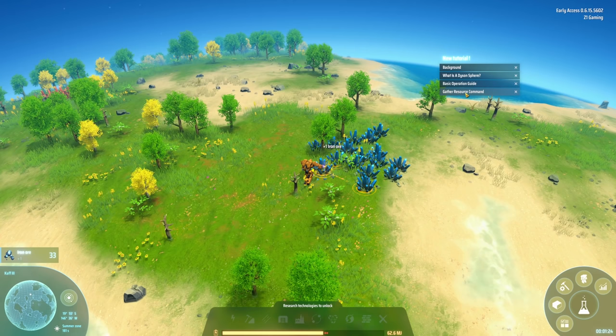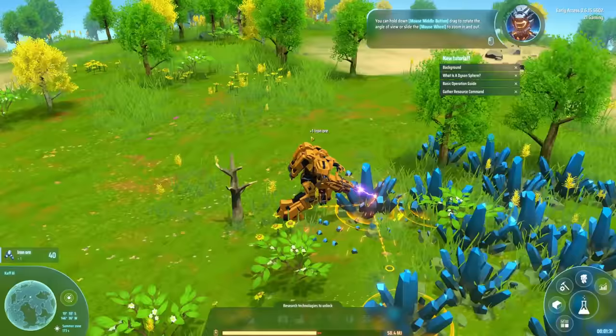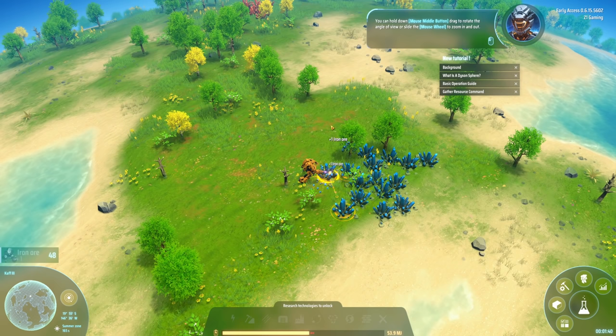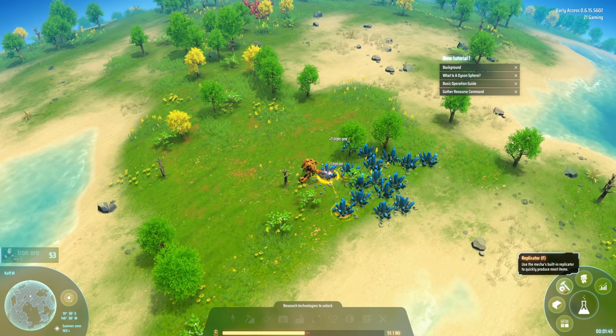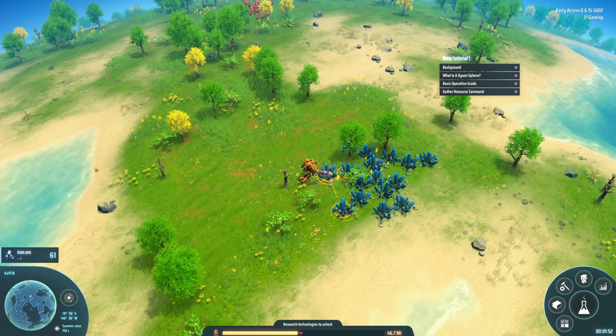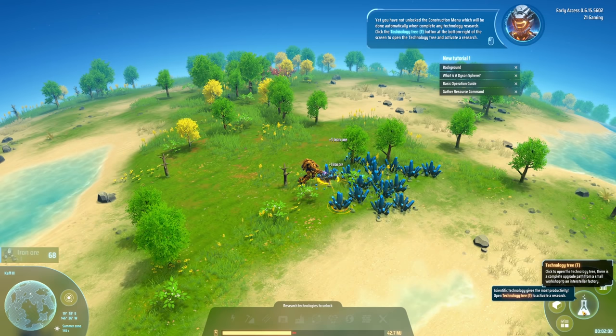The basic operation guide covers gather resource commands. You can hold down the middle mouse button to drag or rotate the angle of view, or slide the mouse wheel to zoom in and out. Look at our epic mech suit! I want to build something. Let me look at the technology tree, details, inventory, replicator, mecha panel. It's telling me I have not unlocked the construction menu, which will be done automatically when I complete a technology research.